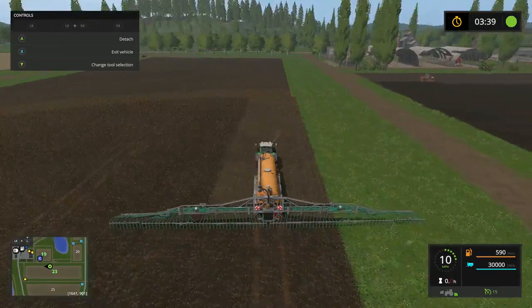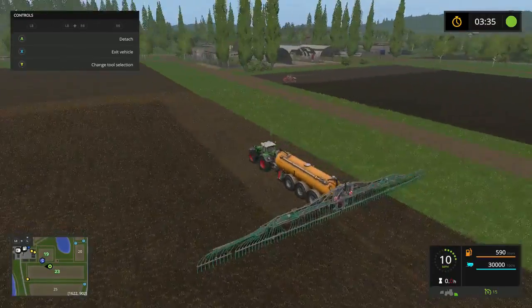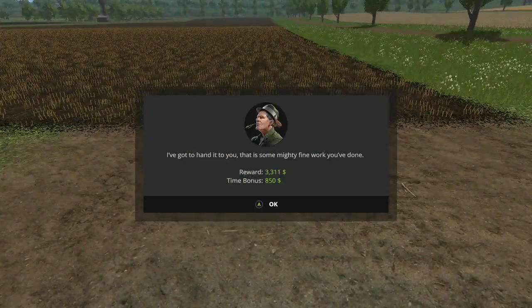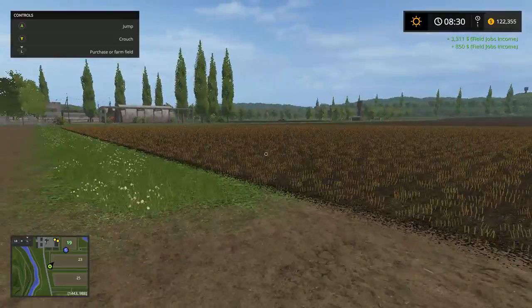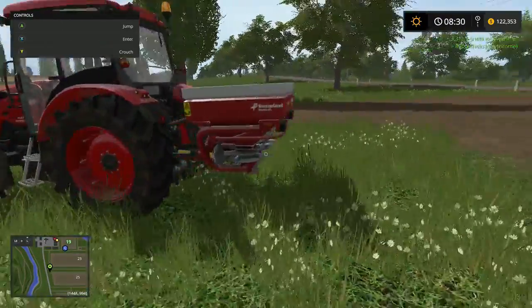Alright, folks, any second now - there goes our planner. We should be getting the mission complete done. There we go. $3,300 and $850. Not much of a time bonus, but our money is up there now. I think we need just a little bit more money and we're going to get us a tractor and planner.